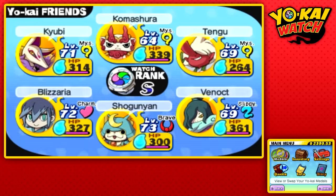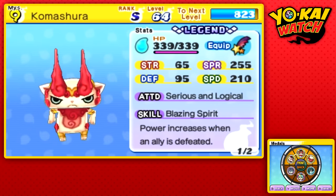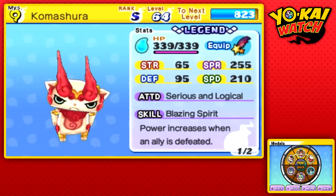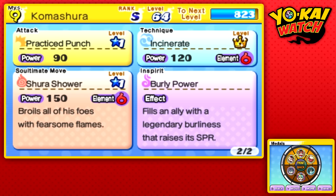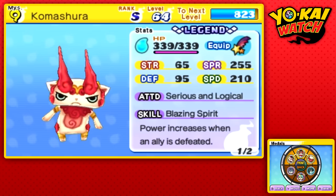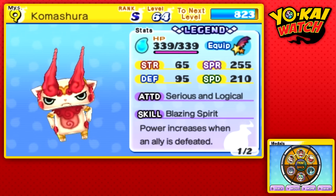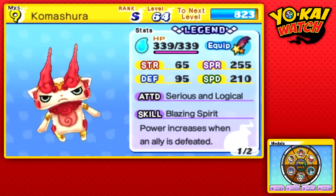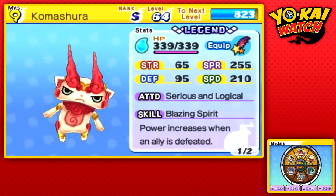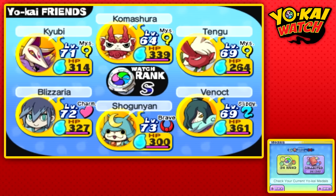I'm back from our leveling session — that almost took me all day. We now have a Komashura that is level 64. I honestly could not level him up any further because I couldn't take it anymore. But look at this guy — we maxed out his technique too. It cost a lot of books but now that has been completed. This guy is going to do some serious damage. His speed stat, even with this Meteor Badge, is still the same as Kyuubi's — and Komashura is at a lower level. That should tell you how powerful and quick Komashura is. He's pretty much the spirit version of Shogun-Yun.